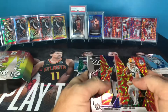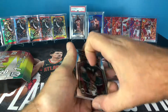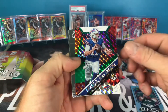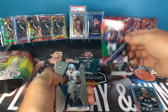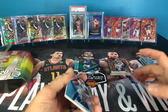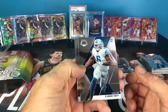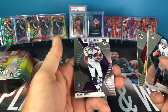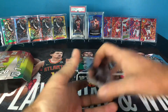We do have a rookie reactive gold of Randy Moss — that's not bad — and a Marquise Brown. Not too bad on that pack, definitely better than the first. We have an old school of Dan Marino, and a Will to Win of Josh Allen — that's the Mosaic silver parallel. We got DeAndre Swift, another Jordan Love, Brandon Aiyuk, and our last card is Randy Moss Hall of Fame. Definitely the first box is better overall.